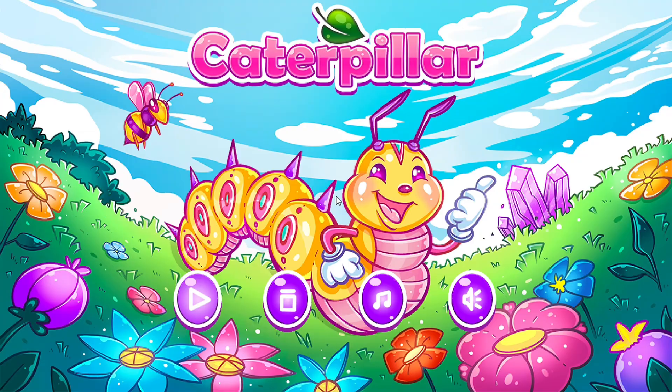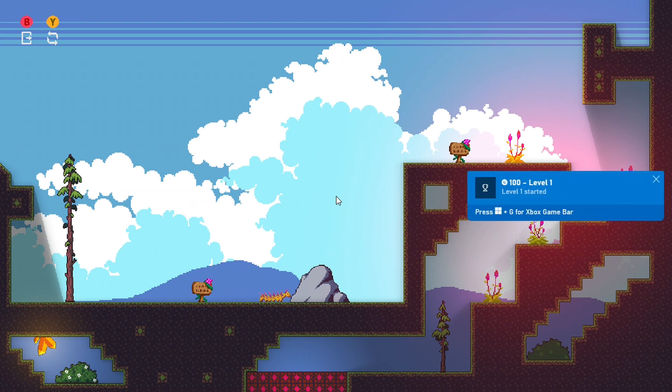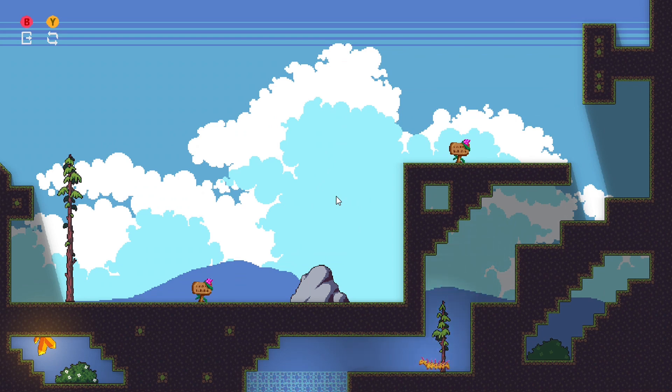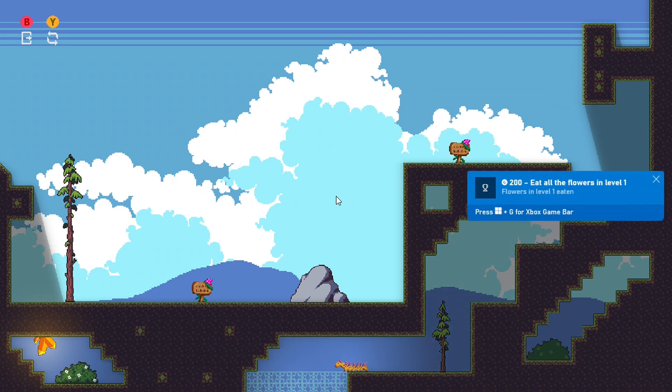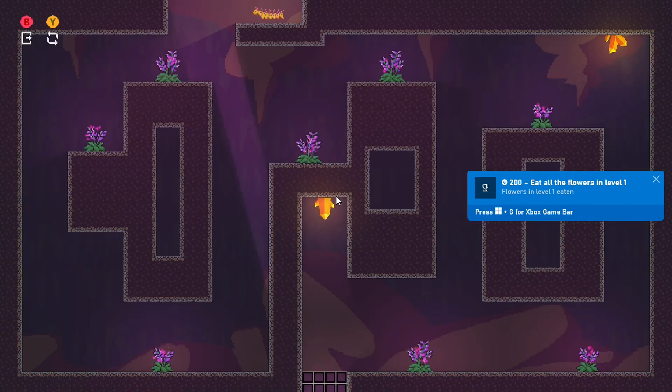Welcome everyone to the 100% achievement and collection guide for Windows 10 and Xbox on the Caterpillar. This is the first achievement you're going to unlock — just start level one. The controls are extremely simple, you just go left and right collecting the flowers. Once you do that you're also going to get the 'eat all the flowers in level one' achievement.